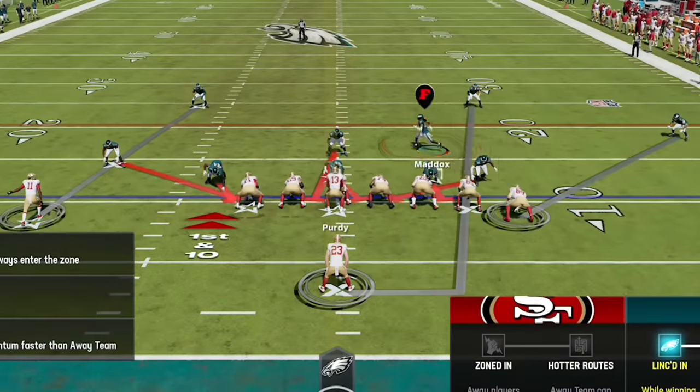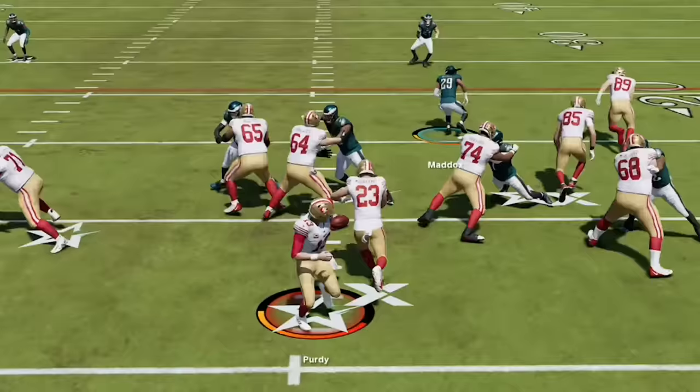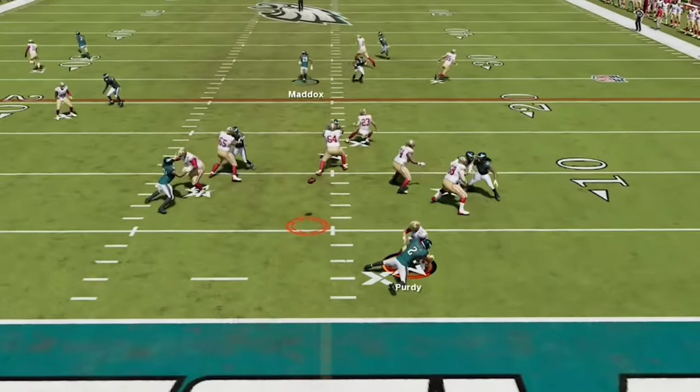He is clearly annoyed but he just won't leave, so we switch to the under smoke to try to get a rage quit — we're now going to blitz every single play. He tries another toss play before Reddick blows it up, then Purdy is running for his life in the end zone and I get my 4th defensive score of the game.